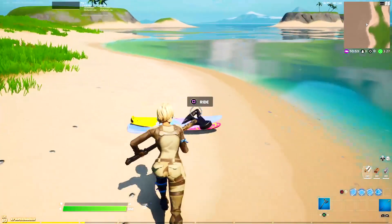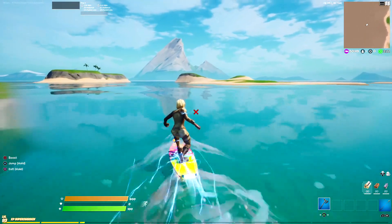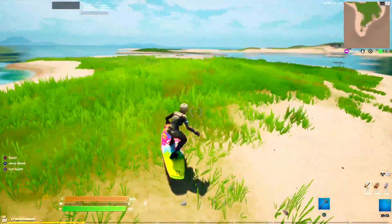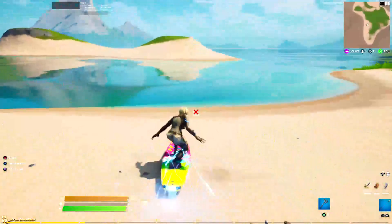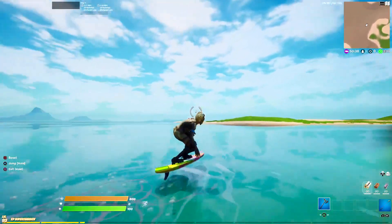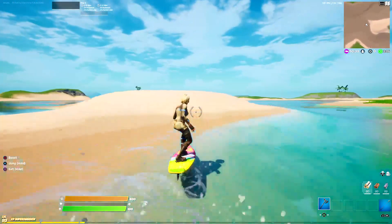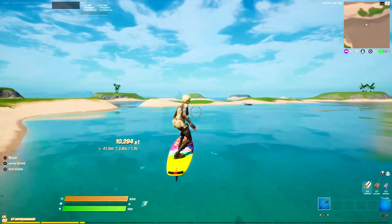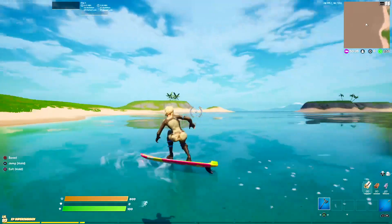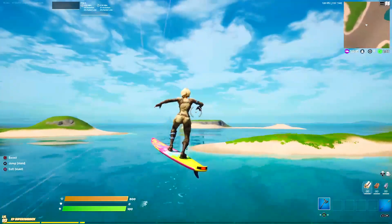Next up, surfboards. Oh my gosh, I can't believe they brought this into the game. They only work on water — they don't work on land unless you boost. That is amazing! So many opportunities for all these new vehicles. It works just like a hoverboard except you can't go on land, so pretty much the same thing.